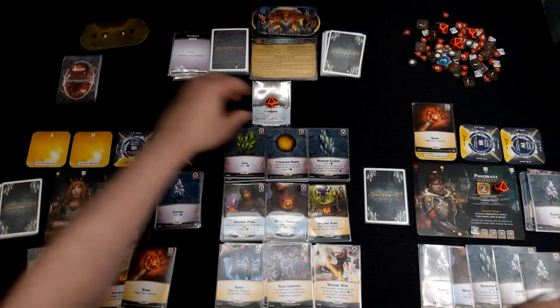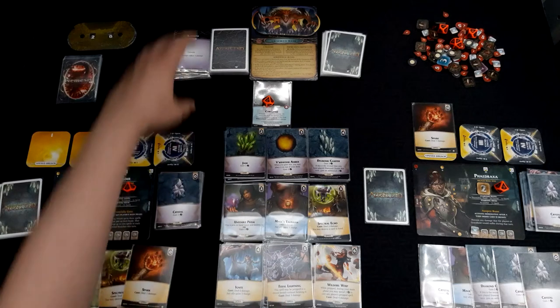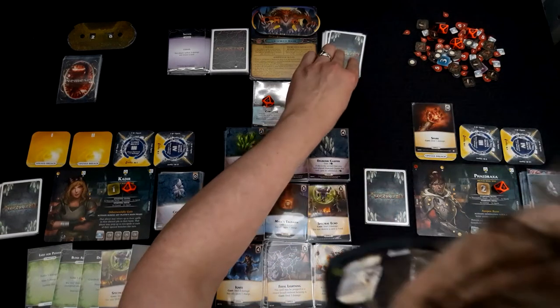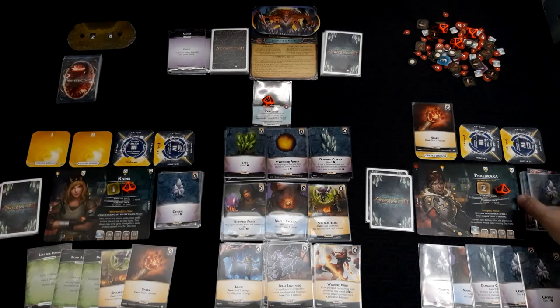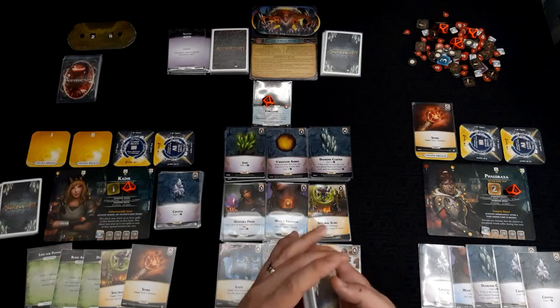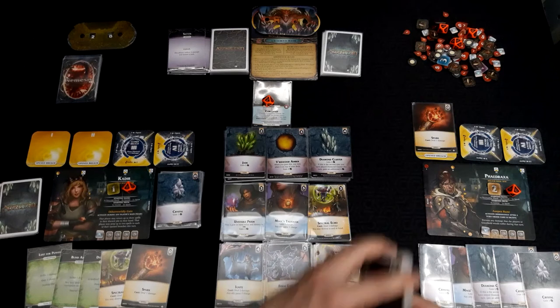It's going to be the Nemesis last. Gravehold's going to take another one, so it's lost a third of its health and we need to start being careful. Unleash: any player suffers three damage and draws a card. So Phedraxa gains the corruption, suffers three, going to six health, we shuffle, and the order is completely messed with. But we get to draw a card — that's a Jade.